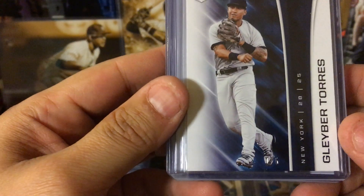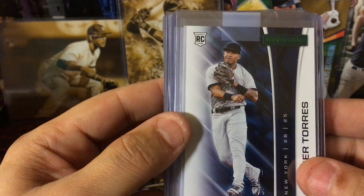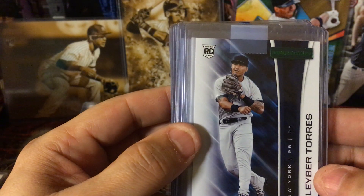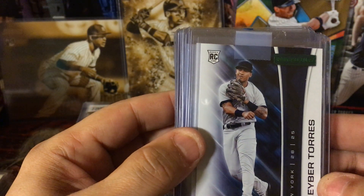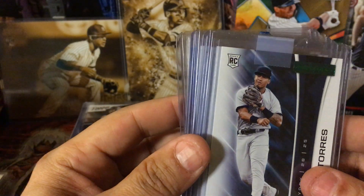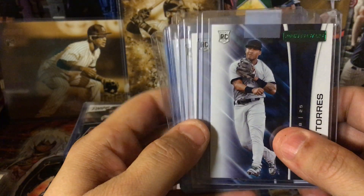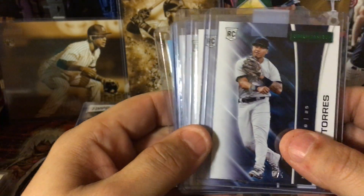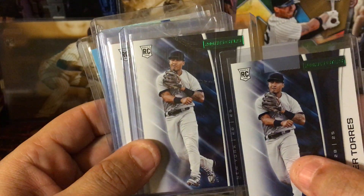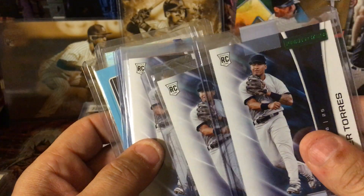Next, Panini Rookies and Stars. This one is number 105 — this is the emerald and I really like this one. This one had me sweating because I got it and waited for it to show up and it didn't show up for like two weeks. I was so happy when it finally came in the mail. Behind it I have number 1 of 5 and number 2 of 5 emeralds — so I got two out of the five. Very nice, beautiful.